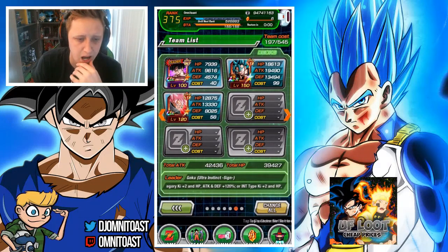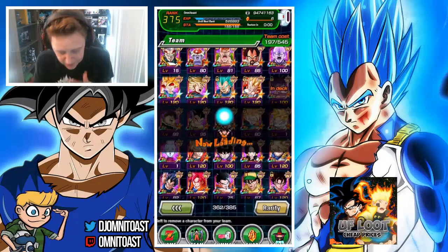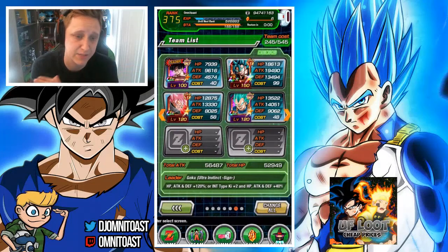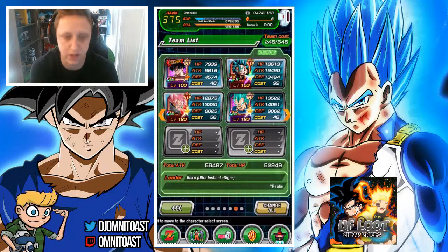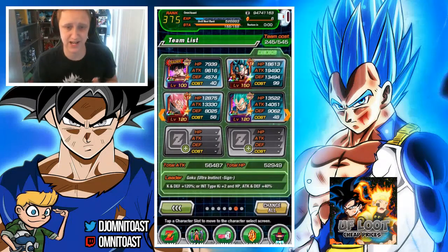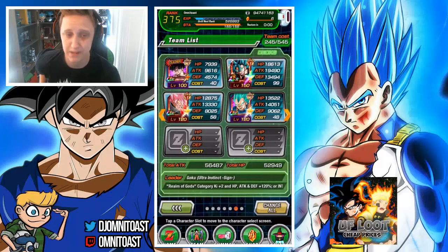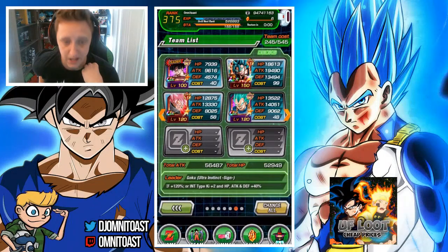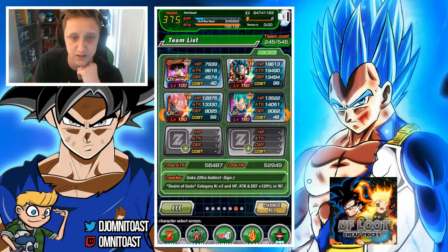Next on my list is my favorite character — INT Super Saiyan God Super Saiyan Vegito. His passive skill gives him +100% attack, and his super attack raises his attack for three turns making him a beast of a hitter. He also lowers Extreme type enemies' attack and defense by 20%, making him a must-have when fighting villains. He links very well with Super Saiyan, Prepare for Battle, Fierce Battle, and pairs with STR Super Saiyan God Super Saiyan Goku for Ki +2 and +35% attack.